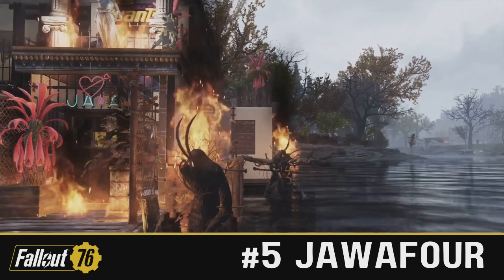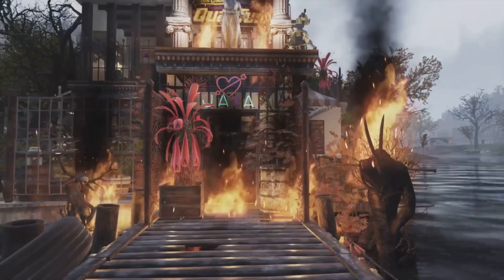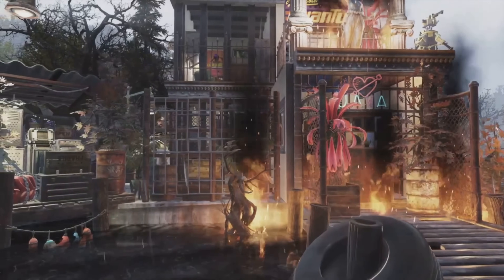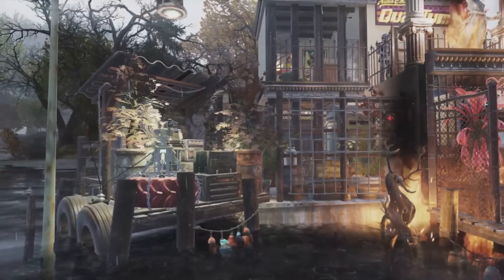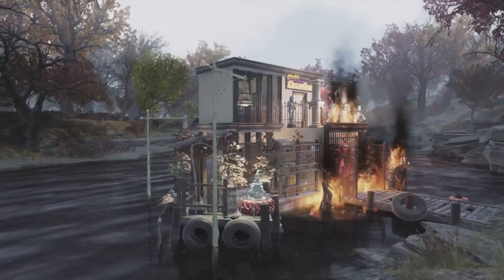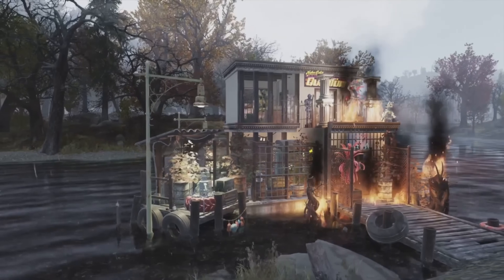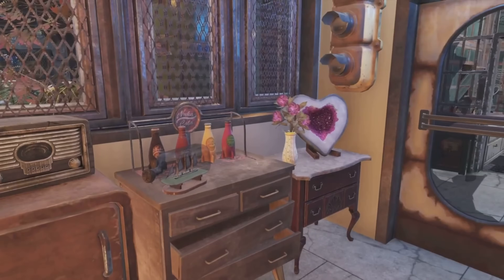Jawa 4 has an immersive and clean camp build — should be an interesting one. On the outside I'd say this is more clean than immersive; obviously there is some scrappy stuff knocking around but there are definitely a lot more clean elements to it. You could say it's like an old pre-war modern house that's been taken over by settlers who've just dragged random stuff in from the wasteland. What do you guys think? Let me know down in the comments — it's definitely an interesting one, a nice mix of two styles.